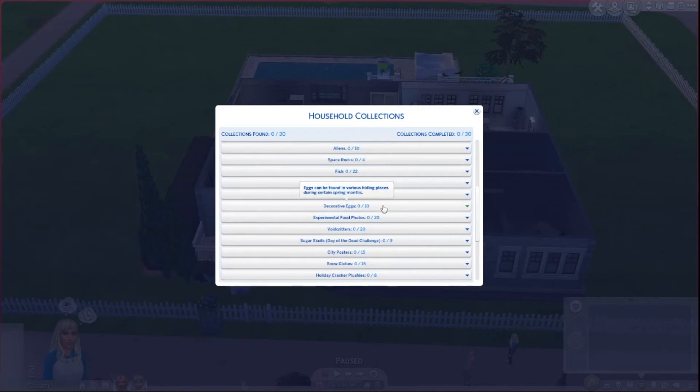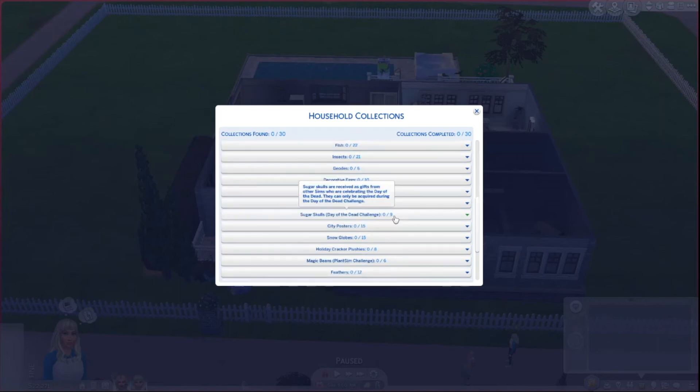Decorative eggs I think we can only find during springtime — one of the tasks is just finding decorative eggs. Experimental food photos — I'm probably going to make a restaurant just for experimental foods, because you have to go to a restaurant and take pictures of the experimental food, which I think is really cool and I've never done that before. We also have void critters, which are intended for kids but I think you can still buy them as a young adult. Sugar skulls are for the Day of the Dead challenge, which I've also never done.